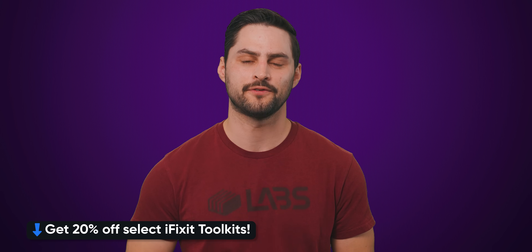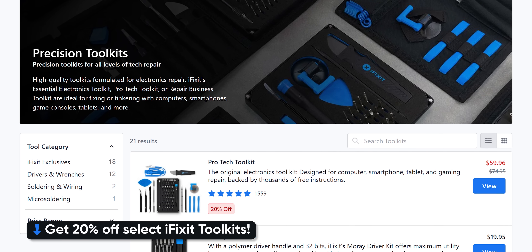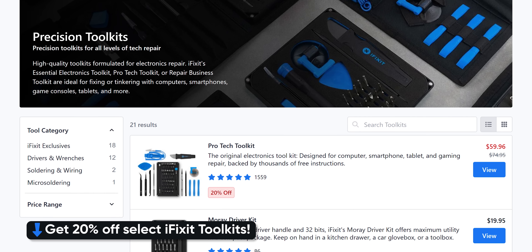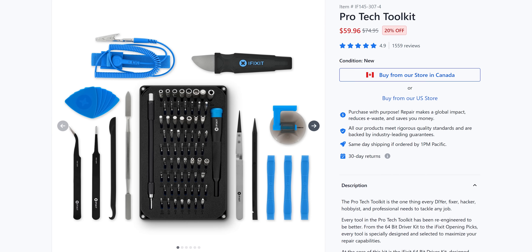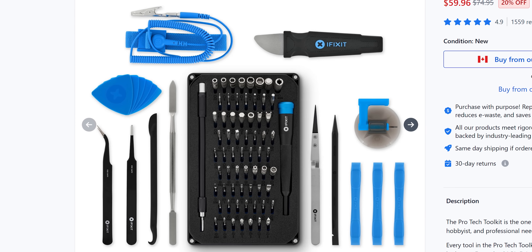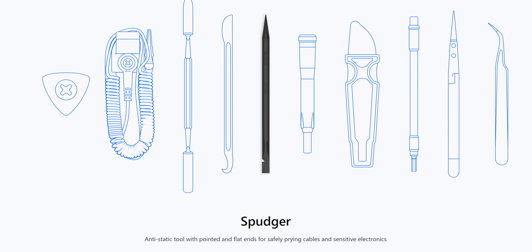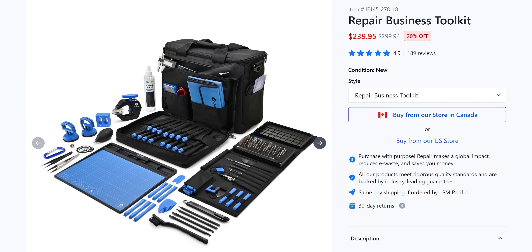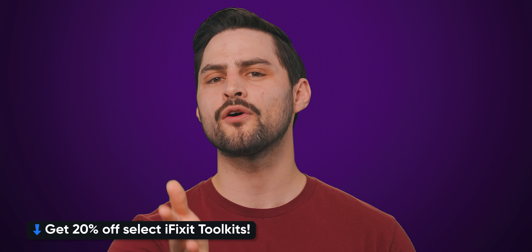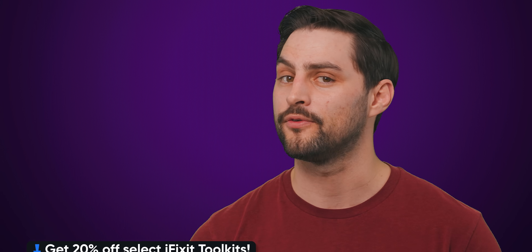We'll tell you where we got that number from right after we thank iFixit for sponsoring this video. Say goodbye to those unreliable dollar store tools. From now until May 31st, you can save 20% on all of iFixit's toolkits. Their comprehensive ProTech toolkit has everything from a variety of tweezers, a Mako driver kit with 64 bits, and their funny sounding but very useful spudger tool. Or check out the repair business toolkit, their repair shop in a bag. Head on over to the link in the description, check out iFixit's toolkits and save 20% until May 31st.